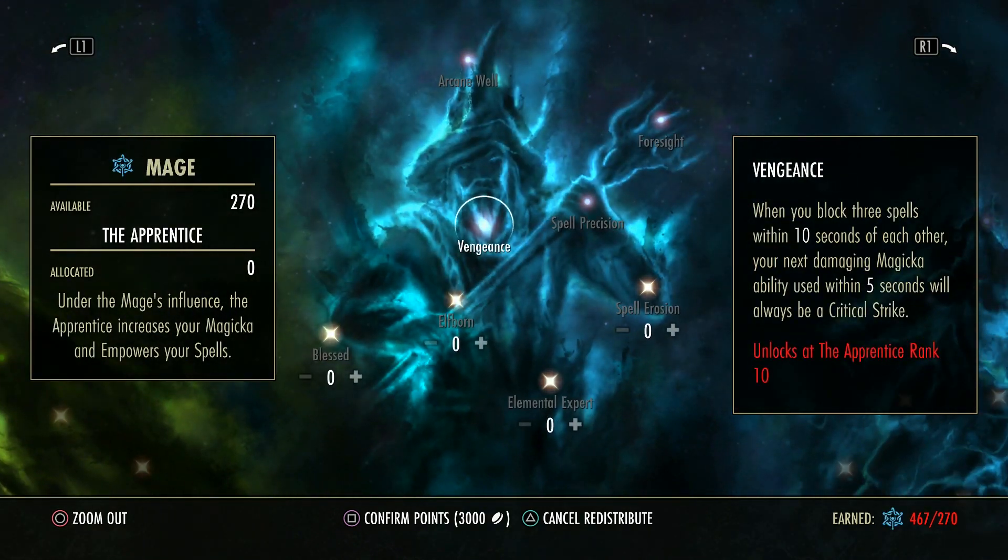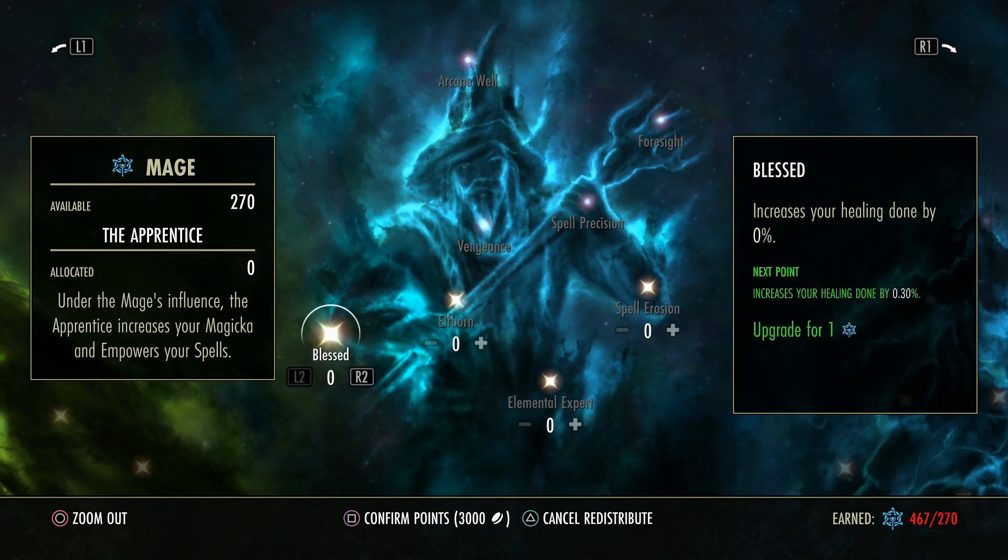Now we're going to go into the heal-y type damage-y trees. This is very important because the type of damage that you deal reflects which trees you would spend your points in. First of all, you've got Blessed — this increases your healing done. With any heal that you specifically do, whether it be stamina or magic-based, this increases the strength of the heals you do. This includes sets that heal as well.